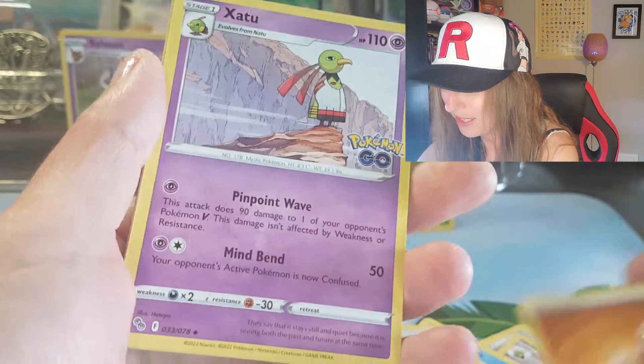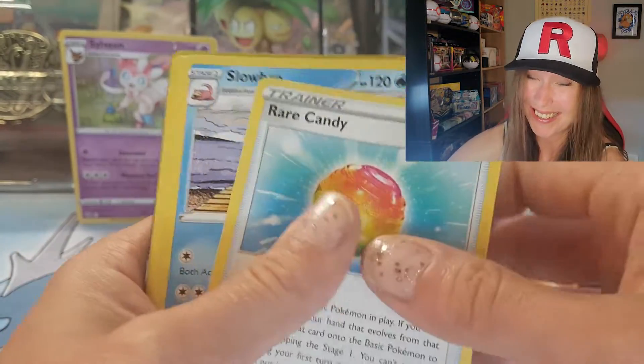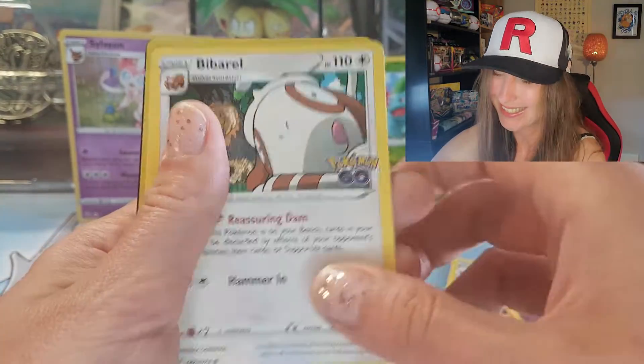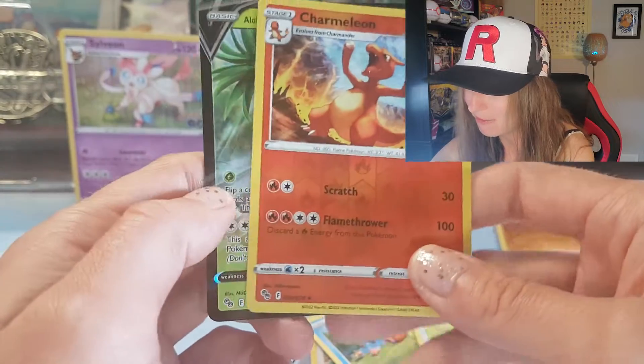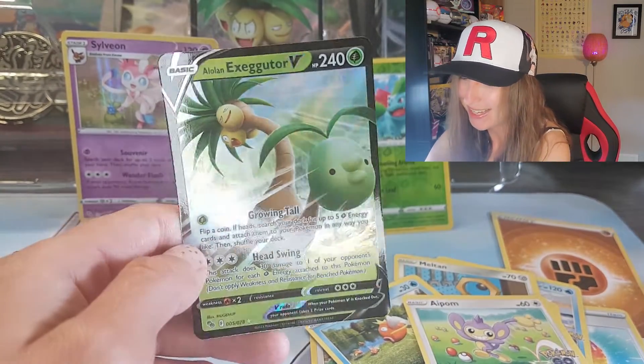There's the energy card, and a Zatdup, Rare Candy, Slowbro, Onyx, Viva Glorale, Melton, Magikarp, Eight Palm, Charmeleon, four reverse — and oh wow, look at that — Alolan Exeggutor V!